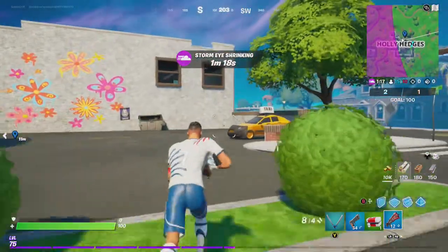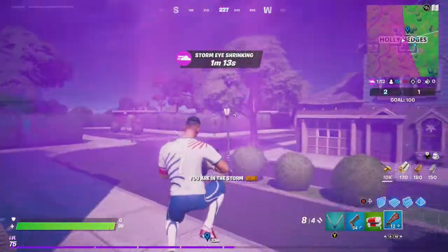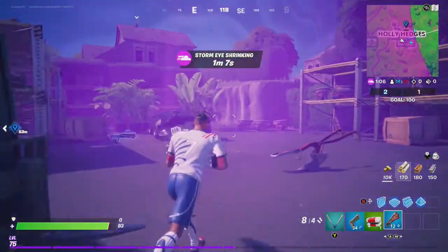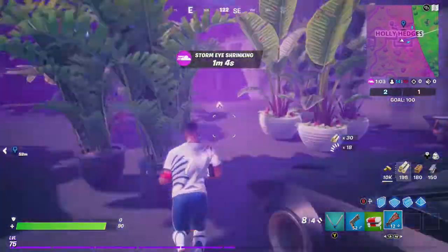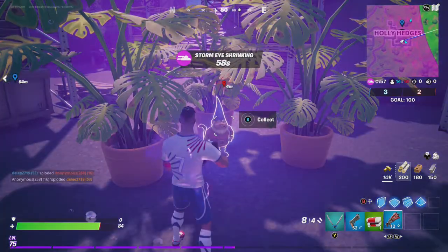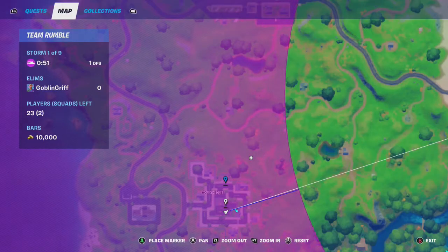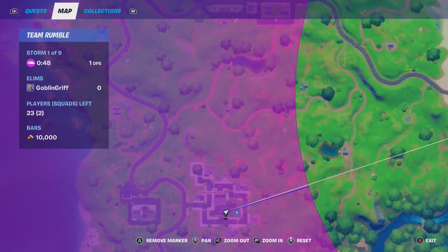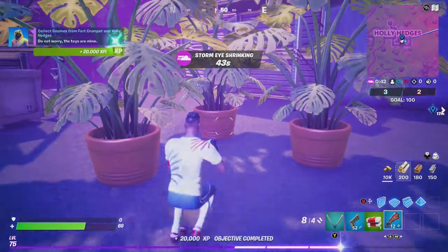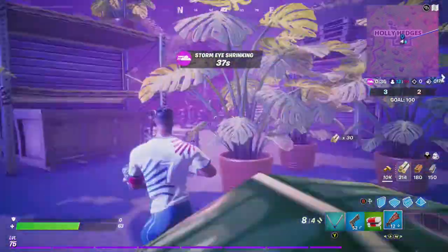Go over toward the nursery, GoblinGriff. Looks like the storm is upon us, so I'm gonna have to do this one a little quicker. That's right GoblinGriff, that is where you sort of found Baby Yoda last season — I'm sorry, Baby Groot. And there's the fourth gnome you need to find and collect. Collect it. And you've completed the Collect Gnomes from Fort Crumpet and Holly Hedges epic challenge here in Chapter 2 Season 5.